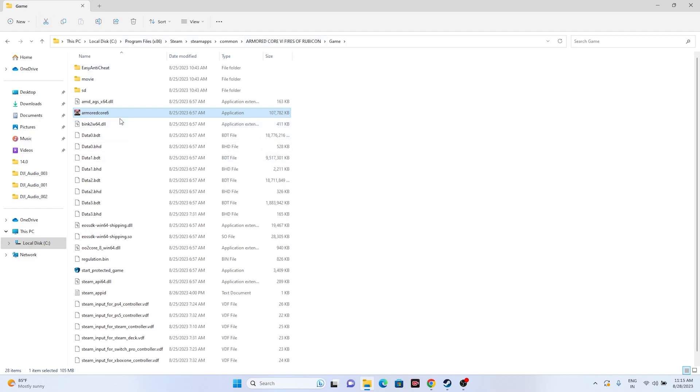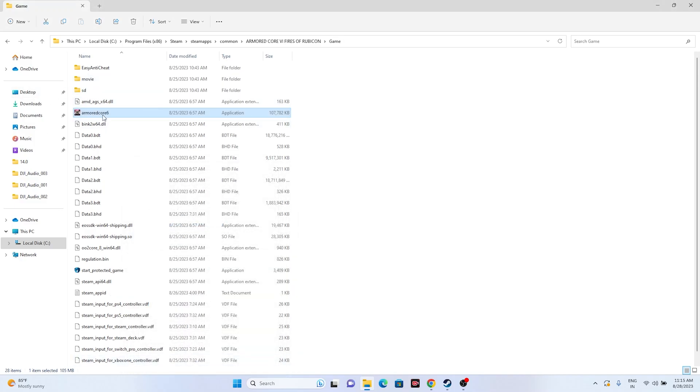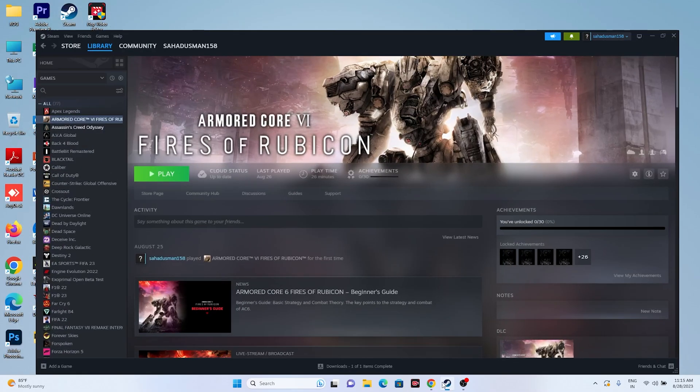While in the installation folder, right-click the game executable, go to Show More Options, then Properties, and select the Compatibility tab. First, check 'Run this program as an administrator', then apply. Next, also enable 'Run this program in compatibility mode', apply and click OK. Then try launching the game.